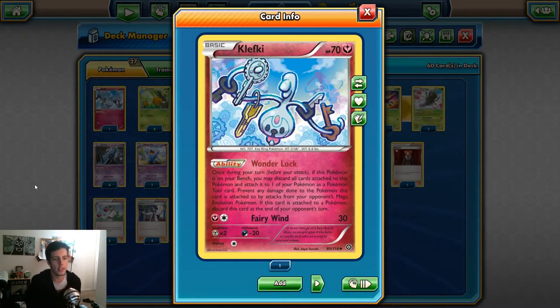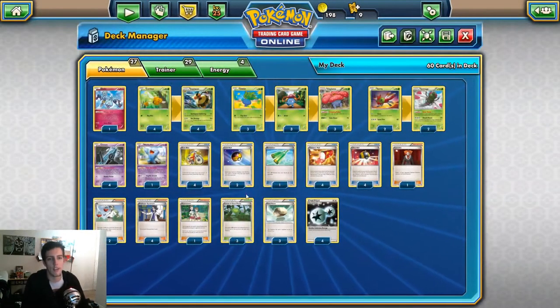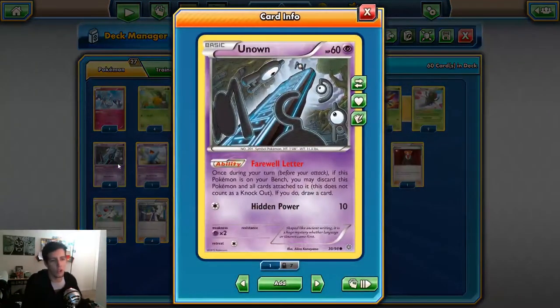We run one Klefki, which helps in the Mega matchup. Wonder Lock: once during your turn before you attack, if this Pokemon is on your bench, you may discard all cards attached to it and attach it to one of your Pokemon as a tool card, preventing any damage from Mega Evolution Pokemon. It discards at the end of your opponent's turn, so it's a one-time use. It also puts another Pokemon in your discard pile to power up Bee Revenge. It's a cool tech - I don't think we need more than one.